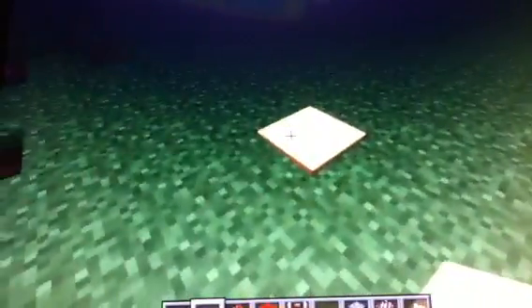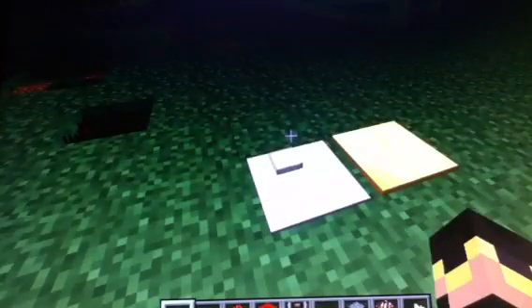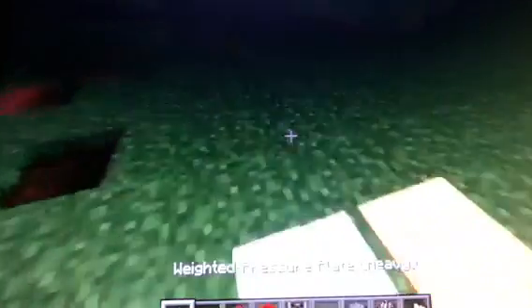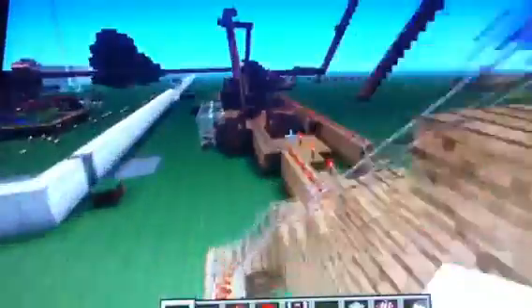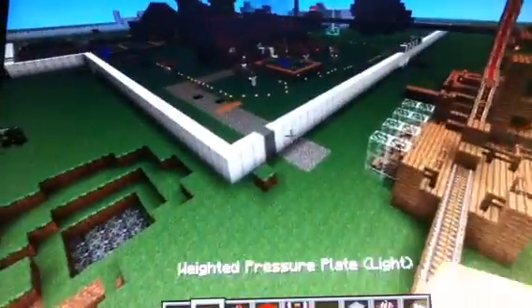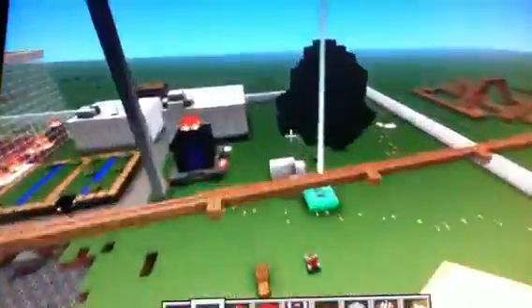And for the weighted pressure plate, you have to have something heavy on it in order for it to work, so you can't just — that won't really work. You have to have something heavy. My personal favorite, the weighted pressure plate, which is made out of gold, is probably one of my favorites because it's light.